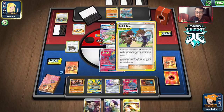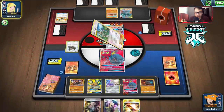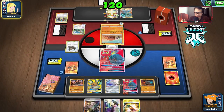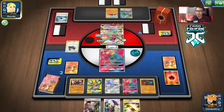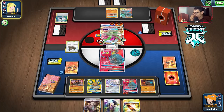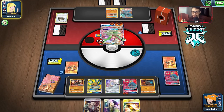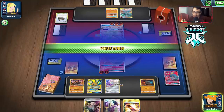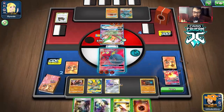They do a Malamar heal, giving them 170 HP, but we're still going to knock them out and that'll be that. We got pretty much as close to the best setup as we could have gotten — almost a perfect setup. The only thing missing was a draw supporter for a couple turns, but we got the ideal start.